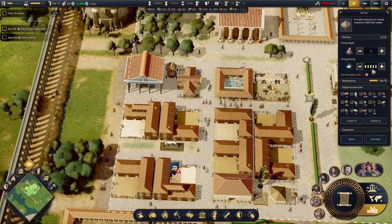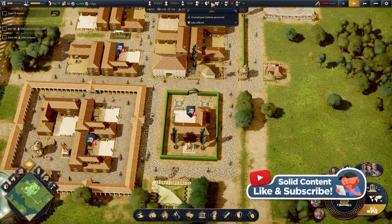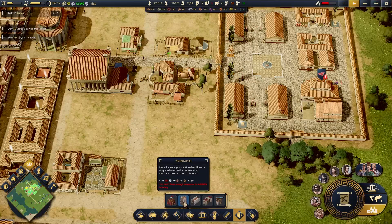More people in the marketplace — let's up that to four people at that marketplace. Unemployed defense personnel — uh-oh. Guard post. 100 gold — or 100 denarii as we call them. From this vantage point, guards will be able to spot criminals and shoot arrows at attackers. Needs a guard to function.